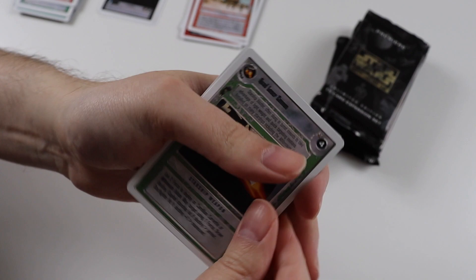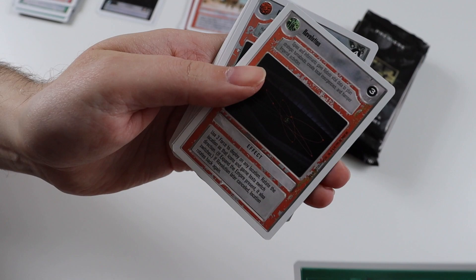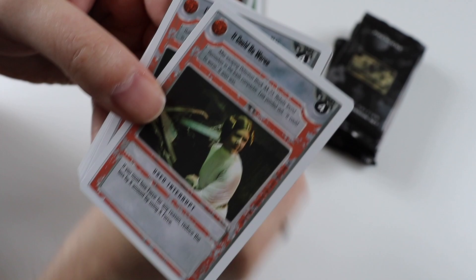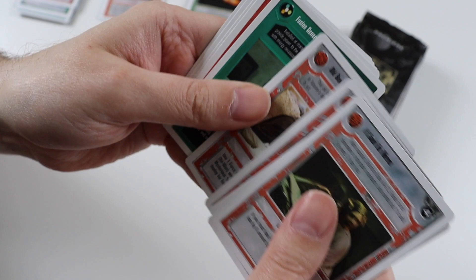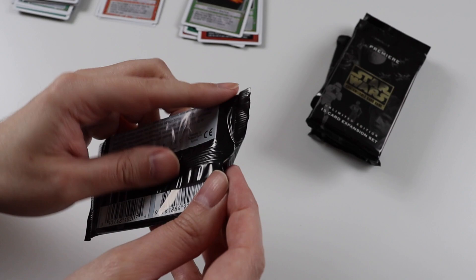Pack number three. Uncommons: Quad Laser Cannon, Cooler, Dark Hours, Laser Projector. The rare card is Revolution — that card's not too bad, and I need it I think. I don't care how good the card is as long as I need it. Commons: I've Got a Bad Feeling About This, Schistervan Wolfman, Radar Scanner, Old Ben, Fusion, Generator Supply Tanks, Scanning Crew, Collateral Damage, Jawa, and a Yavin 4.